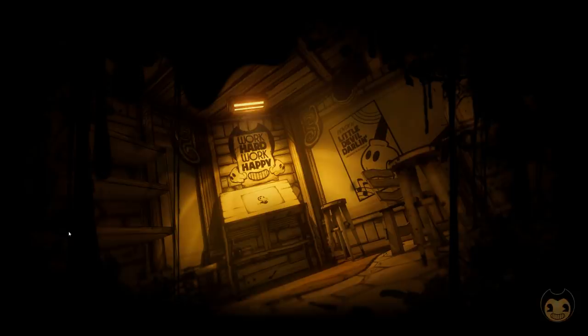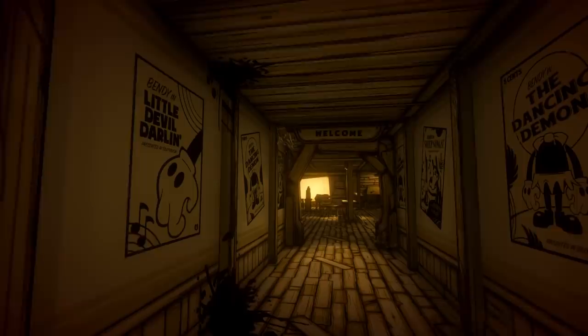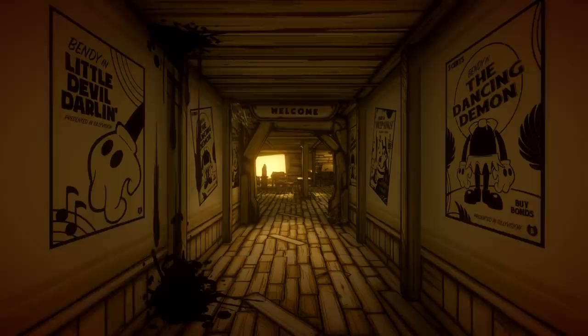Okay guys, so here we go. That's the note from Joey to Henry, of course, inviting him back to the studio one last time to see what he's been working on. Obviously Henry isn't going to be prepared for what he's about to find in this studio, and neither were we when we first played this game. All right, Joey — I'm here. Let's see if we can find what you wanted me to see.